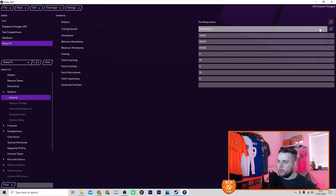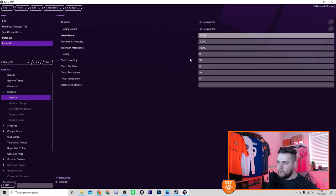We'll also make the Reese Arena the training ground as well. Attendance we'll set to 45,000, minimum attendance 30,000, maximum 45,000. For training ratings — the range is zero to 20 — as a Premier League club we'll go 15 for coaching rating and 15 for youth coaching. For facilities we'll go 13, recruitment we'll keep at 10, youth importance at 15, and corporate facilities at 15.